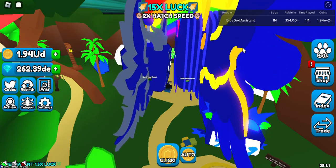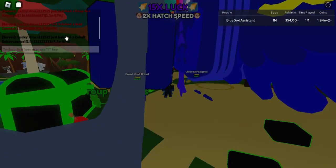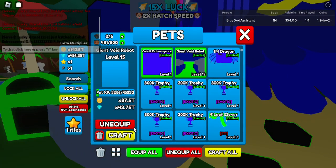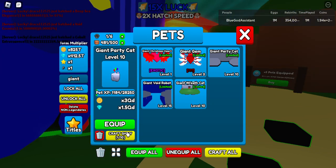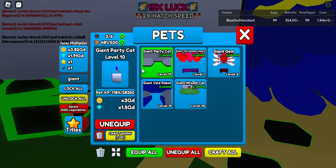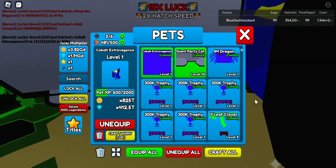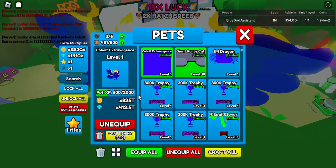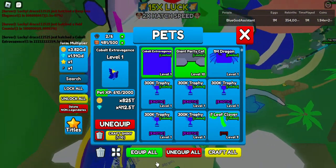You can see two of these — they're cool. I actually hatched it now, and this is the giant party cat which I hatched. I accidentally locked all of them but I unlocked them. The Kobe extravagance — this is actually my second cosmic hatched.